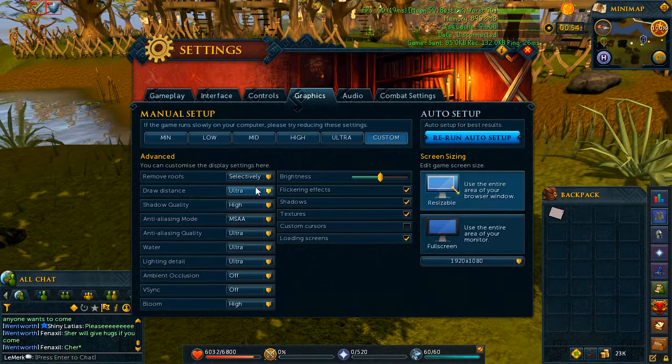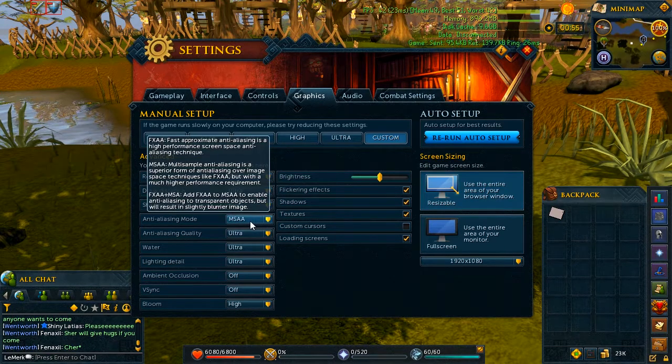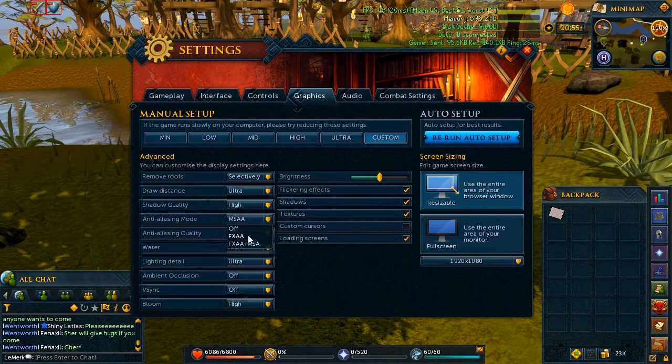Everything on this menu is basically on ultra. My roofs is on selective, my draw distance is ultra, my shadow quality is on high. I use MSAA, and I think that's a higher quality version of FXAA.